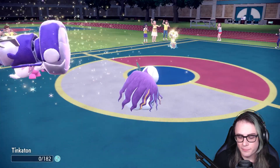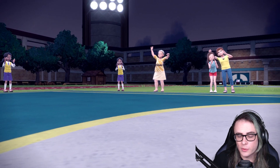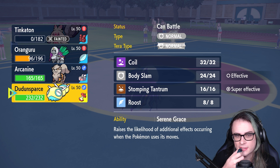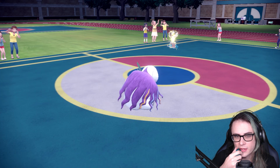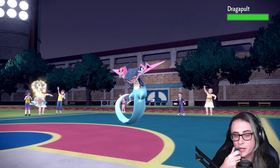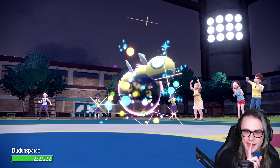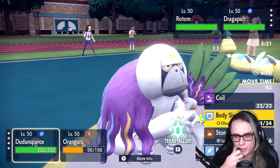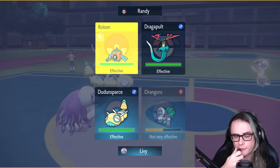Tinkaton's gone — not a huge concern. I'm going to go into Dudunsparce here and go for Body Slam on Rotom, and Psychic on Rotom from Oranguru as well. My goal is basically just to take out Rotom, since I think it's a lot more potent offensively. We see Rotom does not Protect this turn, which is really amazing. I don't think I'll KO it, but I should get off a ton of damage at least.